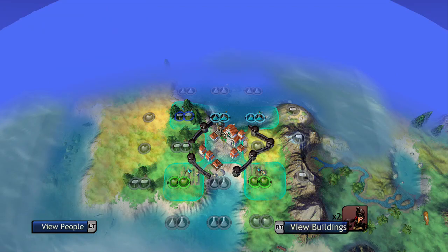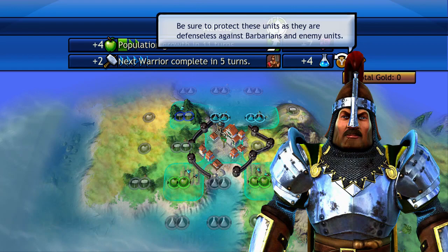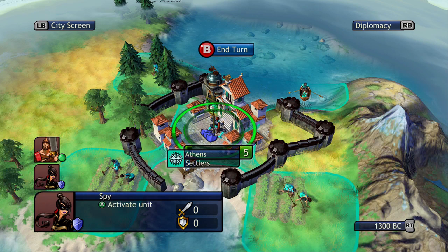The final thing you need to know is building settlers. When you build settlers, keep in mind that building one settler unit takes away one population from your city so that you can start another city somewhere else. You're pretty much taking part of your city and relocating it to a different area so they can build their own extra city. So instead of having one city, you're working toward having two cities.